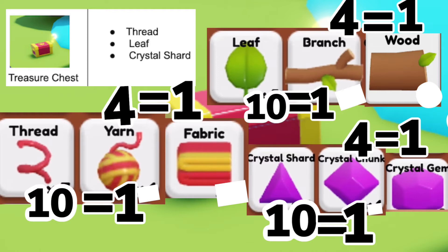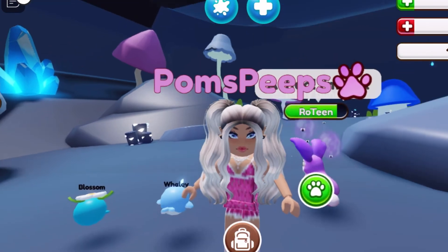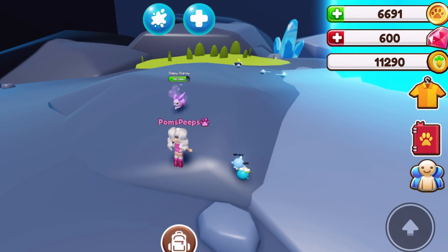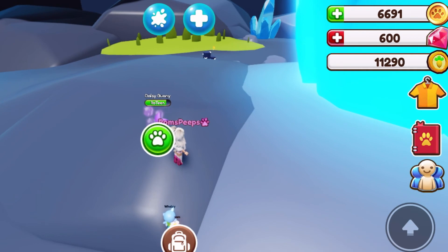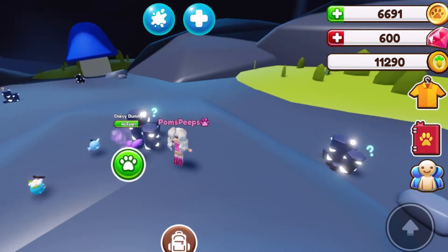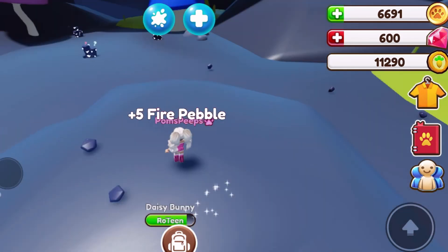If you need a crystal gem, you only collect crystal shards — once you get ten it automatically converts to a chunk, and once you have four chunks it converts to the crystal gem. The thing I want to show is it will not give you all of them if you don't walk into them. See all those glitter flakes — there are four or five of them. They will not give them to you if you don't go get them. You have to walk into them and collect them, or you're doing it for no reason.